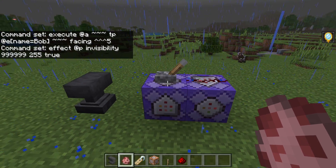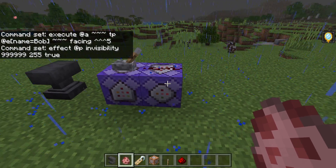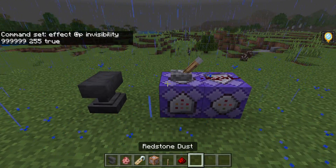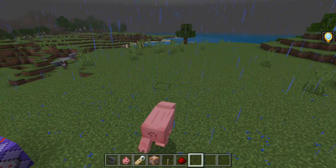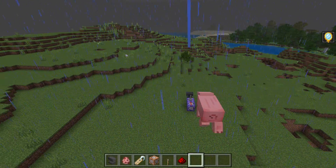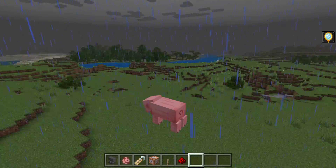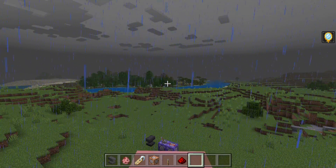Once you've done everything, put a lever on top and redstone on top of the command blocks. Then you just turn on the lever, open third person — boom! You are a pig now. Isn't that amazing? Look at this cute pig.